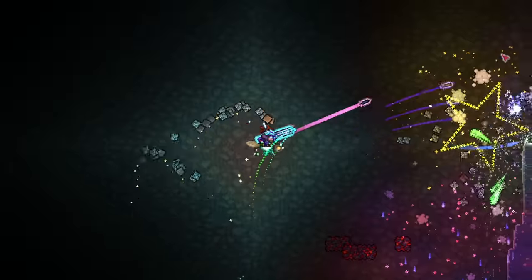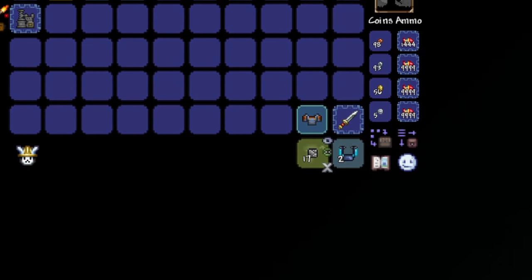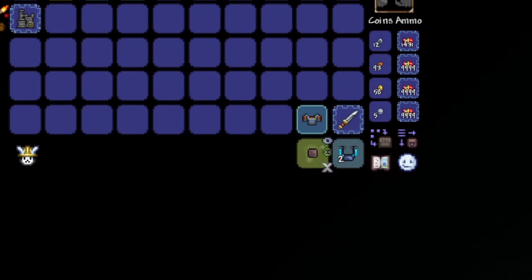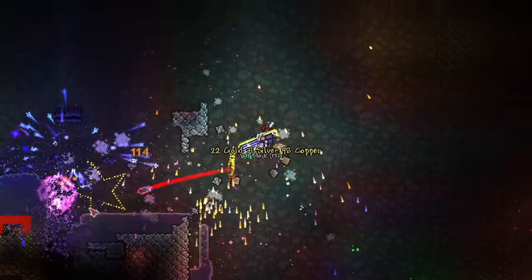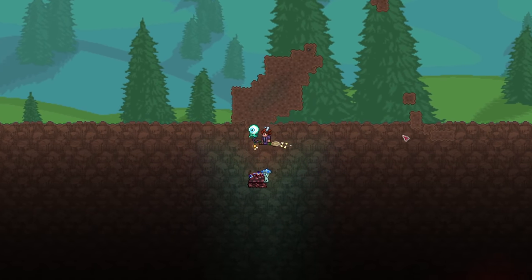Just in case you were curious to see how the auto-sell function looks — it's nice, really, seeing all the blocks fly in and get sold instantly while I'm exploding stuff. What a pleasure. This is peak therapy and stress relief. We've done it, boys — the Crimson is no more.